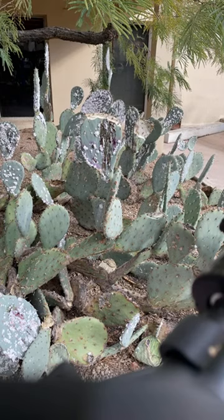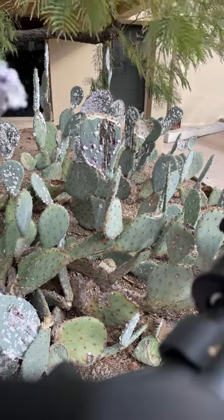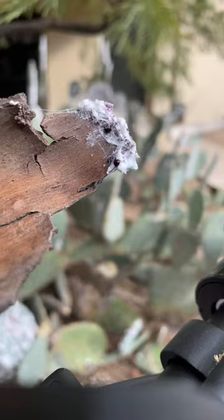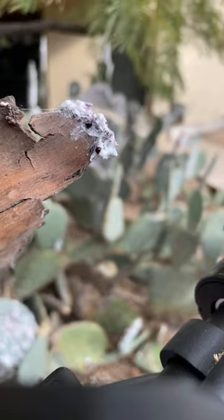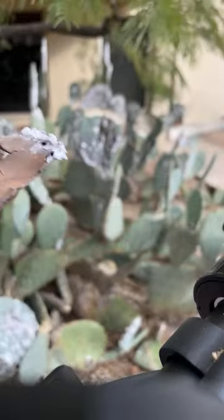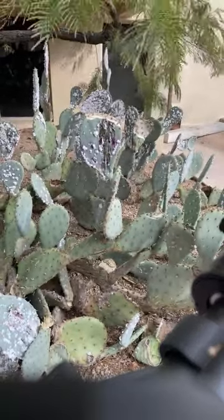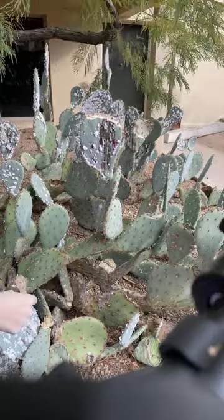Technically they're insects that I'm harvesting from the cactus. You can see a little bit of it. I'm in low power mode so I don't know how long I'll be able to go live. You can see the blood — this stuff is basically insect blood.